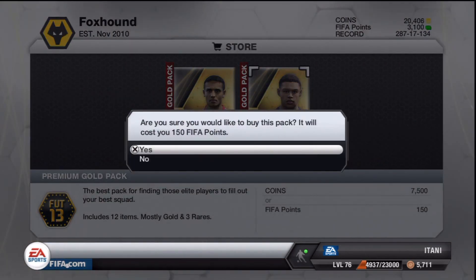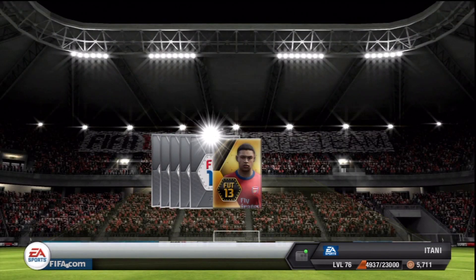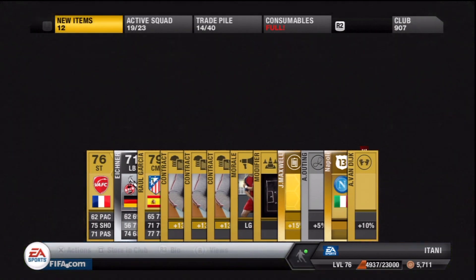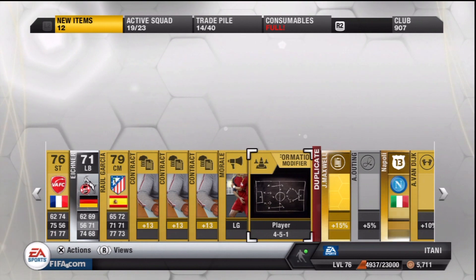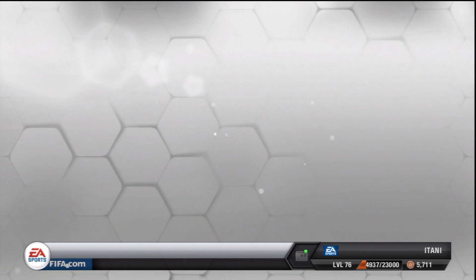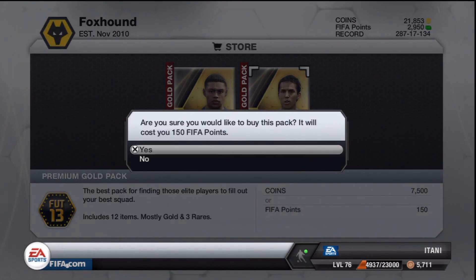Let's see what we're gonna get with the Oxys pack - come on, show me someone valuable. And who do we get? Raul Garcia, not that good. Guys, I want to warn you: if you see any links in the comments section, do not click them. If you see someone say they emailed someone or went to a link and got free players, it's all a scam - don't click on them.